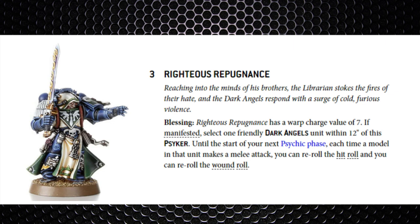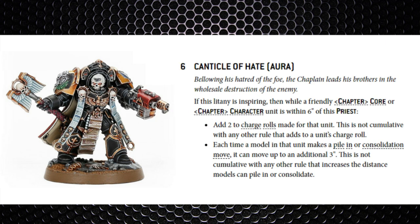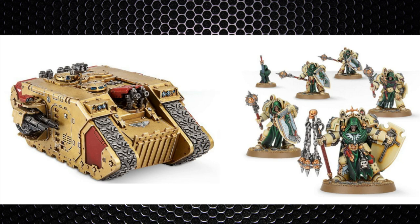You can take the Dark Angels psychic power Righteous Repugnance — a blessing with a cast value of 7 — which lets a friendly Dark Angels unit within 12 inches re-roll both hit and wound rolls in melee until the next psychic phase. A terminator Chaplain or Interrogator-Chaplain in terminator armour can provide Litanies of Hate to re-roll all hit rolls, Exhortation of Rage to add 1 to wound rolls, or Canticle of Hate to add 2 to charge rolls and extend pile-in and consolidation moves by 3 inches. For delivery, Land Raiders are an option if you don't want to deep strike, though it is expensive and Land Raiders may come down in points with Chapter Approved — deep striking with a 9-inch charge can be unreliable.